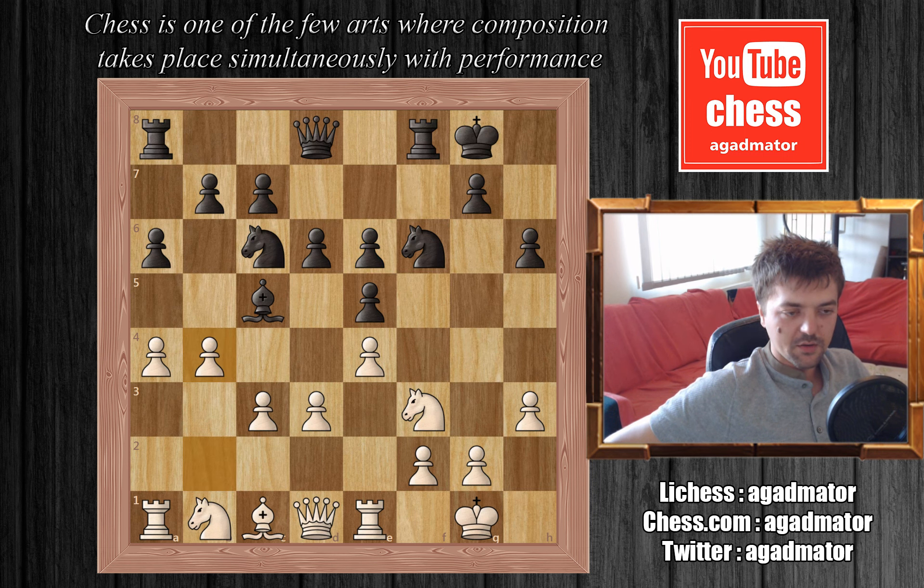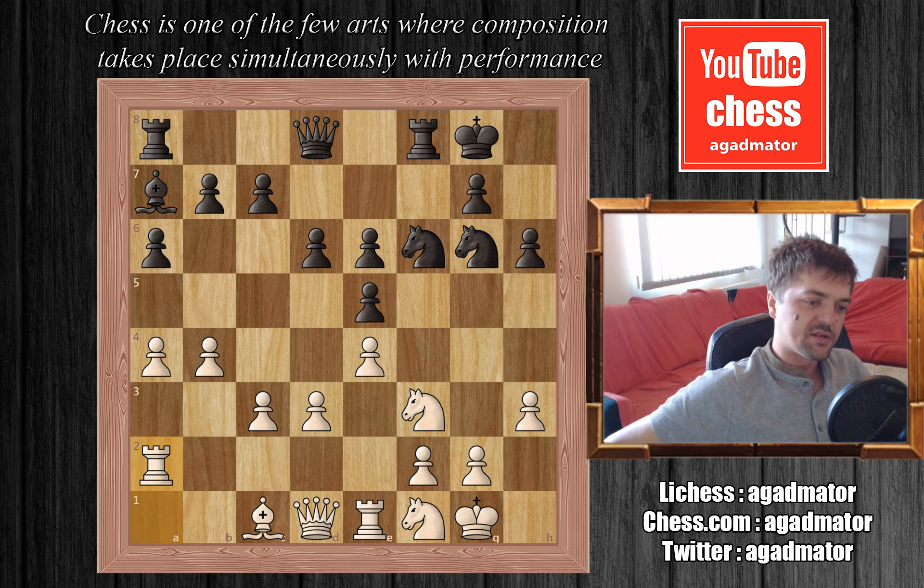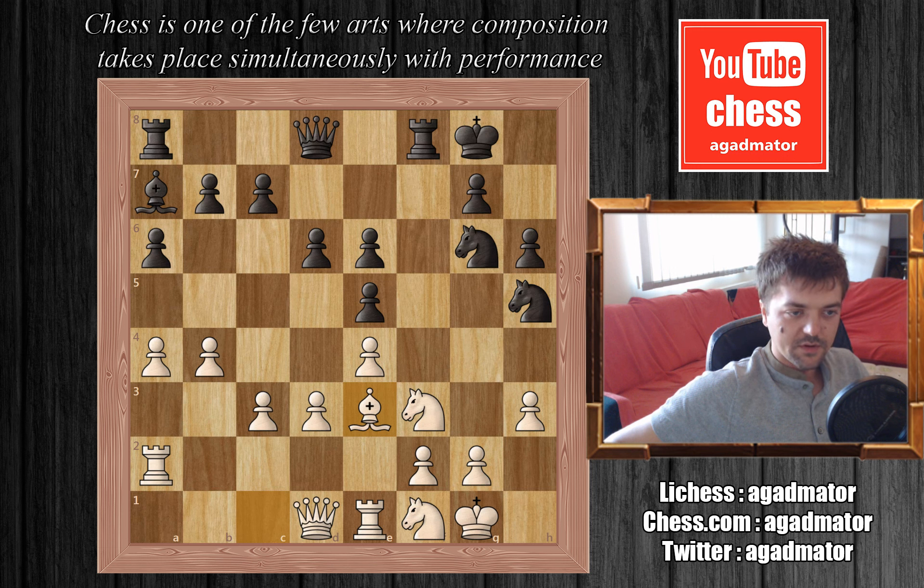We have b4 expanding on the queenside, bishop to a7, preserving the nice bishop, knight to d2, knight to e7, knight to f1, and now knight to g6. Rook to a2 — a very nice computer move, as it will prove very helpful in defending the f2 pawn in the future. Knight to h5, really going for that f4 square, and here Carlsen offers the exchange of bishops as it's getting pretty uncomfortable. Etienne captures on e3, rook takes on e3, and now knight to f4 — a very nice outpost for the knight.